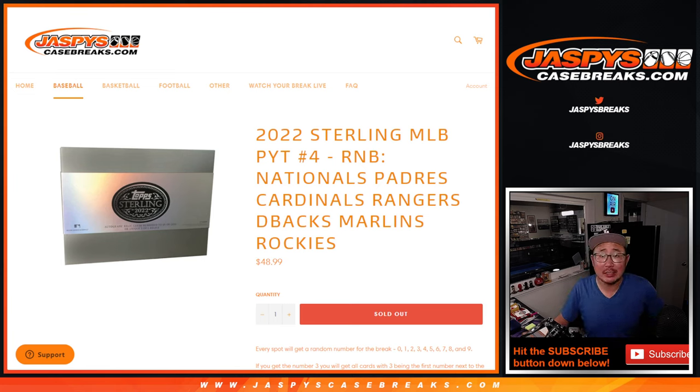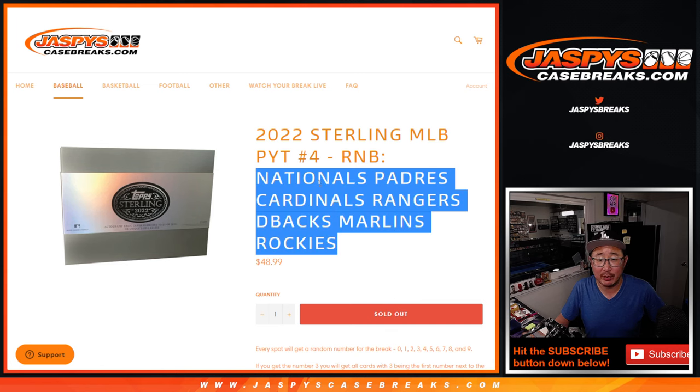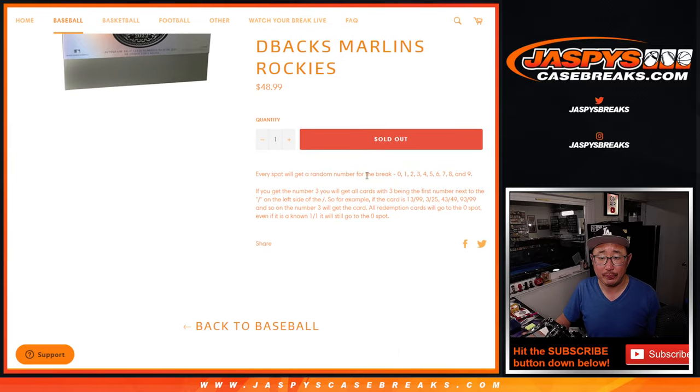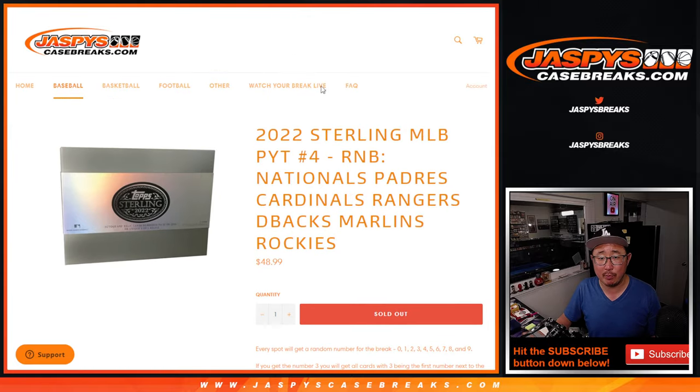Hi everyone, Joe for Jaspi's CaseBreaks.com coming at you with a random number block randomizer for the following teams right here. This unlocks Sterling Picker Team 4, which will be in the next video. There are the instructions on how the number blocks work.